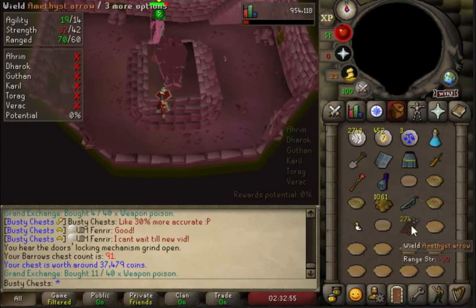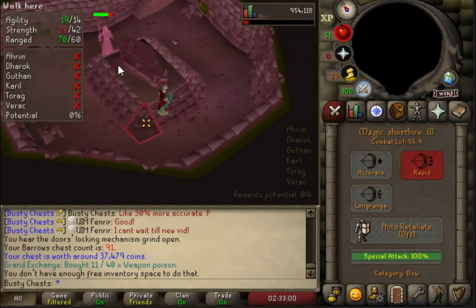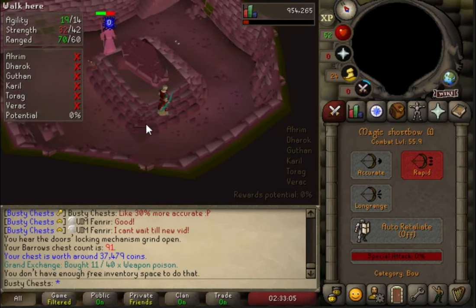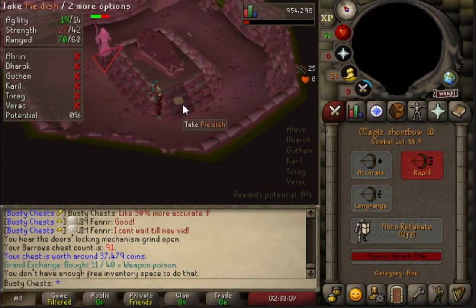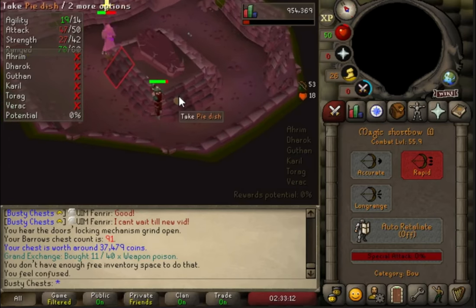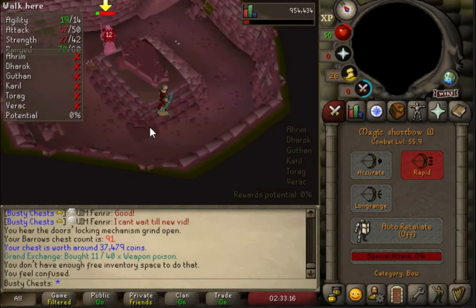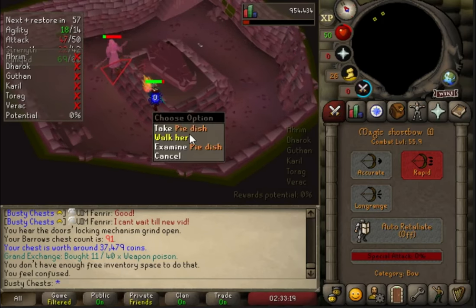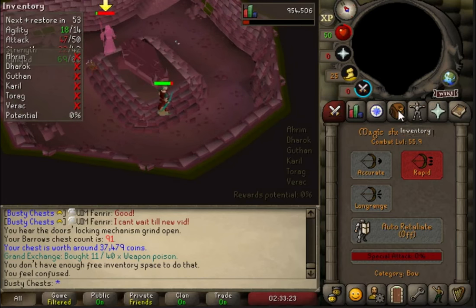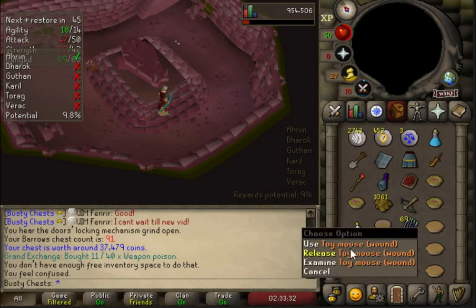Then we equip the magic shortbow imbued. Because of his tick rate and our tick rate we can actually get two specials off before he hits us once. Because half the time he uses curse he only does damage on you maybe every couple of hits, and we can get two hits on him for every one he fires at us. So because of the weakens and curses we're actually getting like 10 hits for every three times he fires a spell. A lot of the time he splashes - there's him hitting a zero. He's only hit four times since we had him lured. But there he is dead - we can just completely rip through him.